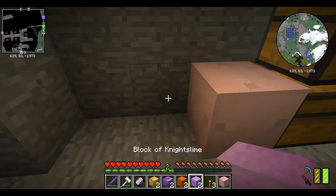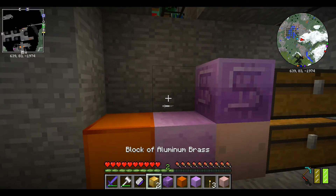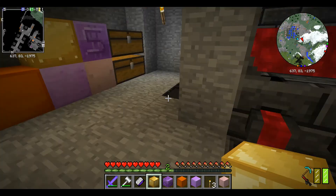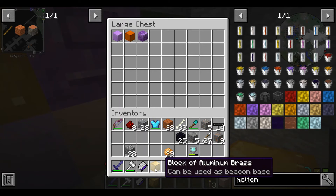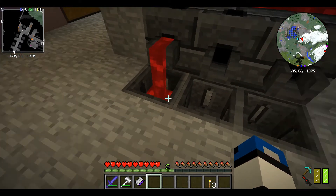I wanted to create a wall with every different type of ore that I can make in the smeltery. These are just the special combinations of those ores, along with iron ones. That's done.